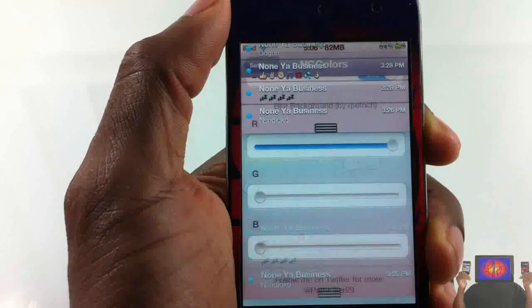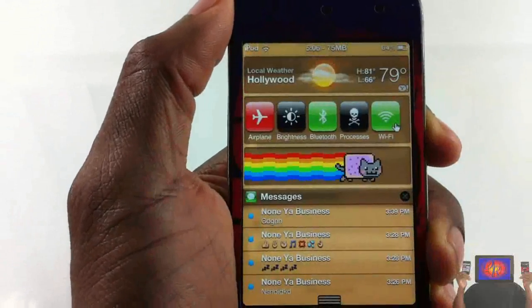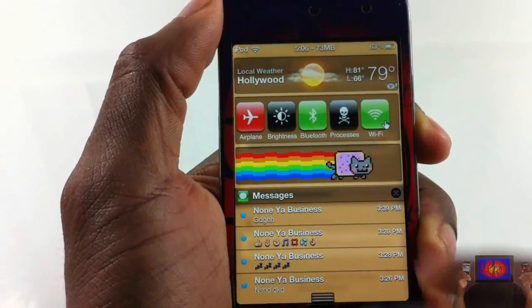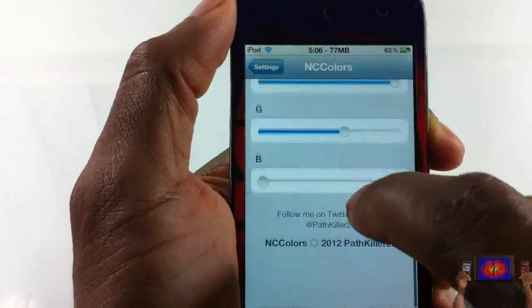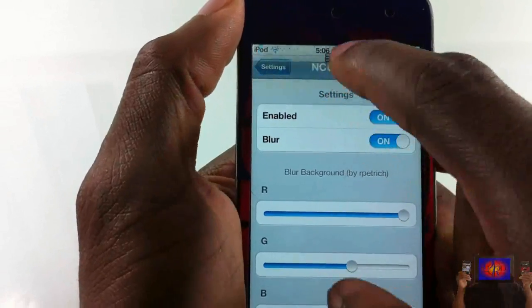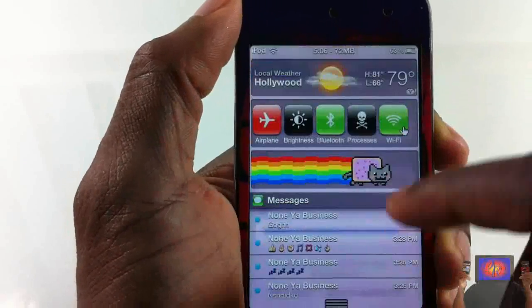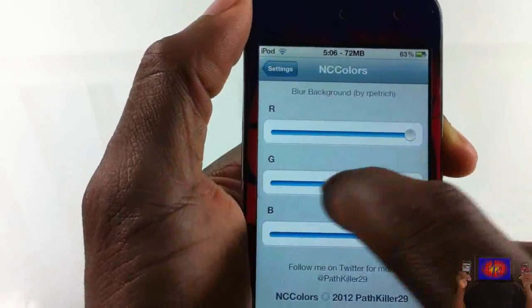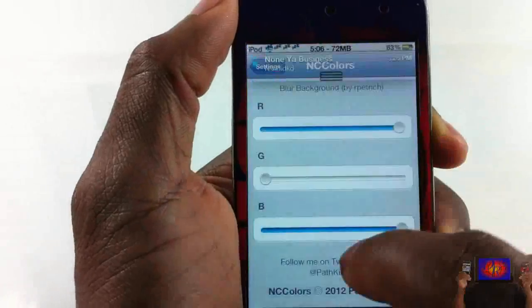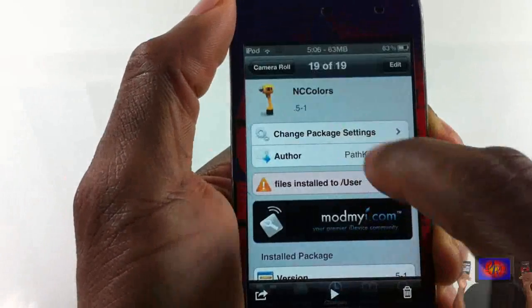No respring is needed — you just select a color, play around with the RGB settings, and get the color that you think will fit you perfectly. That's basically what the tweak allows you to do: a simple, fun tweak that lets you change your notification center background to basically any color you want because of the RGB system.